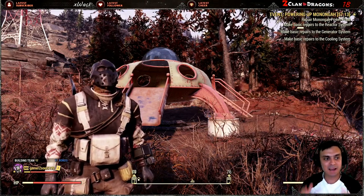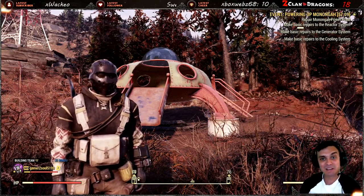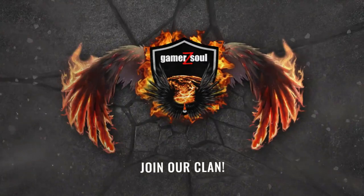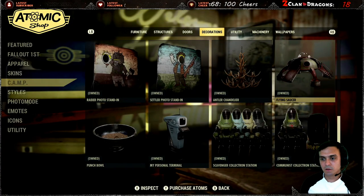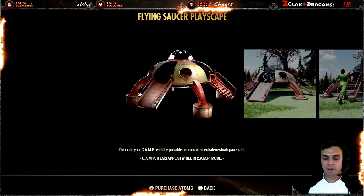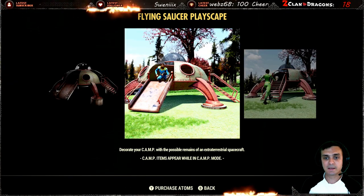In this video, we're going to take a look at the Flying Saucer Playscape. So the Flying Saucer Playscape — you can unlock it by playing the Legendary Run, which is Season 1 for Fallout 76. Once you reach rank 25, this is when you will access the current item.